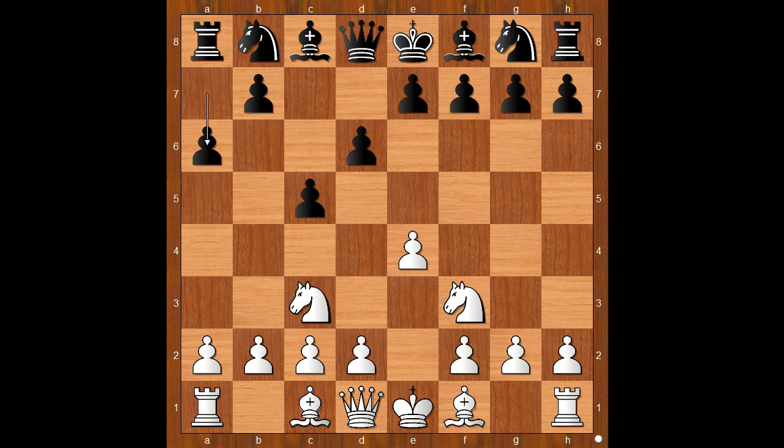Instead of the standard d4, Alireza played g3. Black responded with b5, gaining space on the queenside.